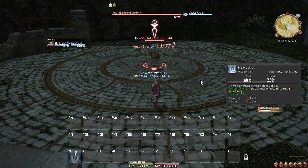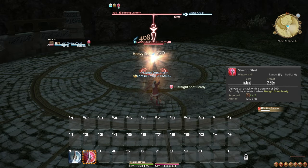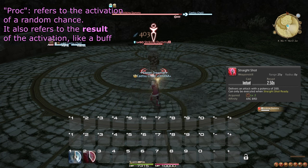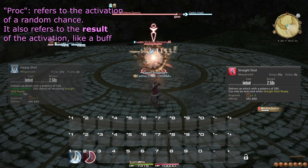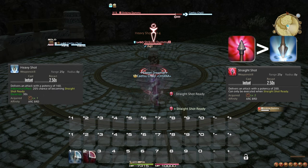Heavy Shot is your starting action. It functions as your filler weapon skill, so you simply use this when you have nothing more important to do. At level 2, you learn the weapon skill Straight Shot. This can only be used when you have a so-called proc, which you get with a 20% chance whenever you use Heavy Shot. When this is available, you should always use it over Heavy Shot.